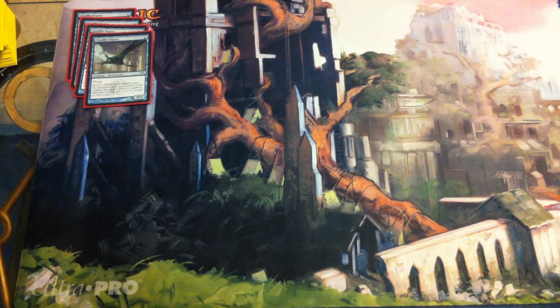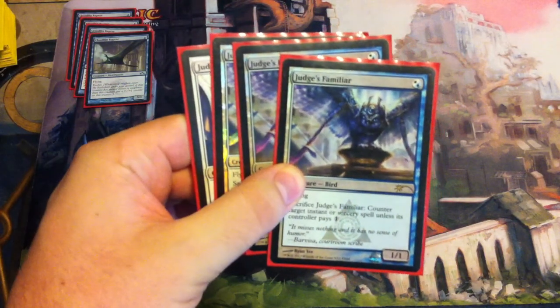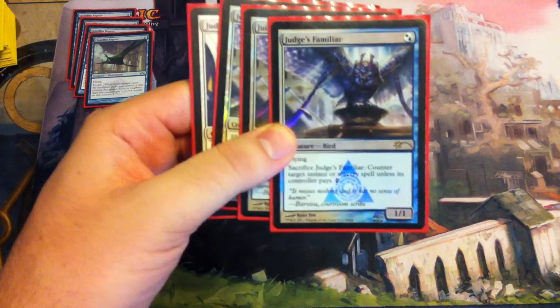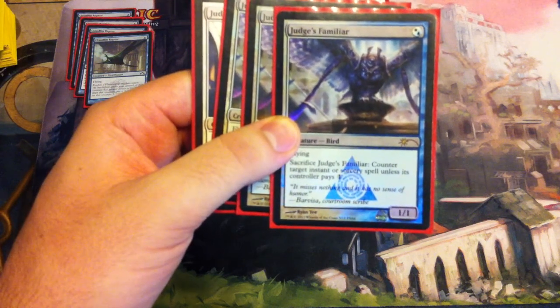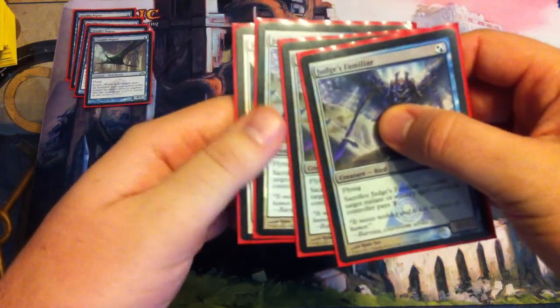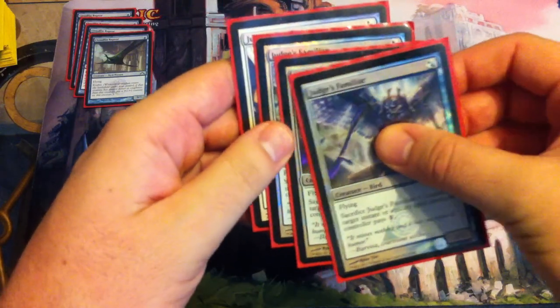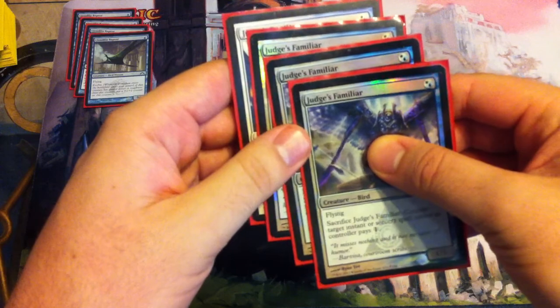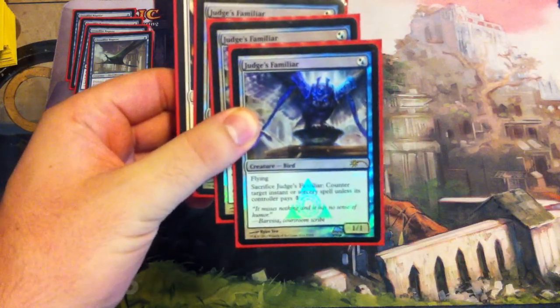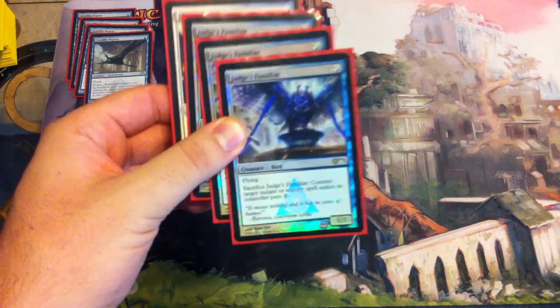Also at one drop, we have four copies of Judges Familiar. It's a 1/1 for one hybrid white and blue, with Flying. You can sacrifice Judges Familiar to counter target instant or sorcery spell unless its controller pays one. So if someone mistakenly fully taps out for a Sphinx's Revelation or something and they don't see you've got this on the board, you can just counter it if they haven't got one mana open. Four Judges Familiar.